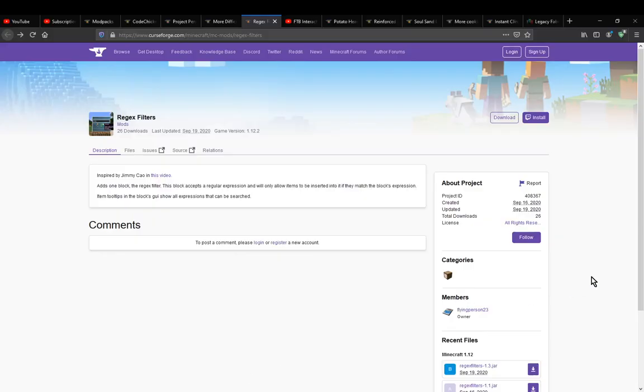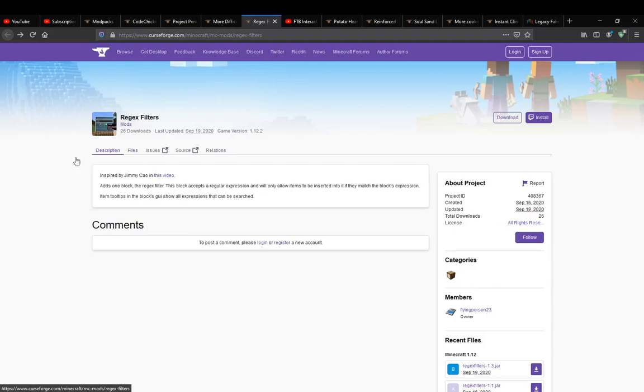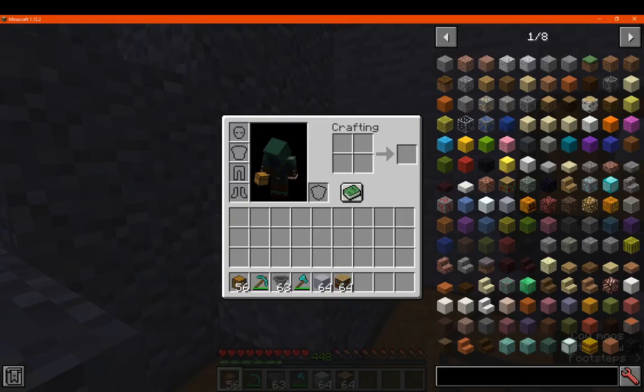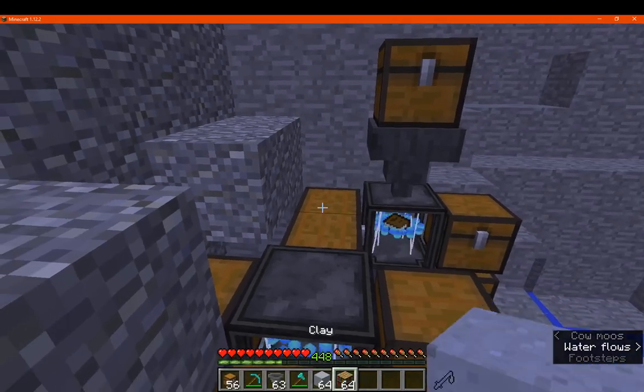Hello everyone, welcome to another mod overview, this time on Regex Filters. It's one that simply adds a single block that I assume is for filtering and maybe for routing items or searching where something is in your inventory or another inventory. That's my guess though — I actually don't know.